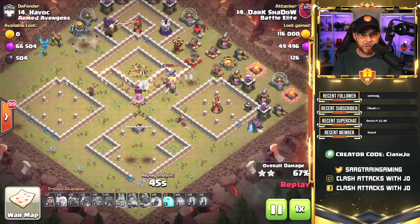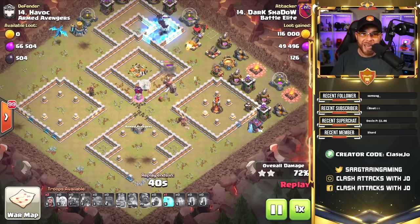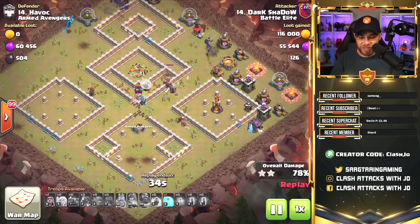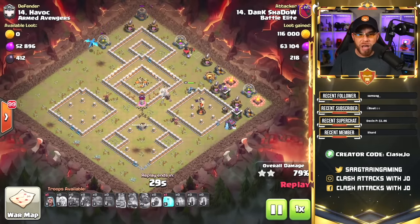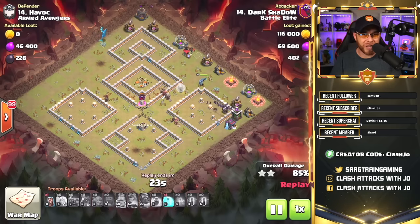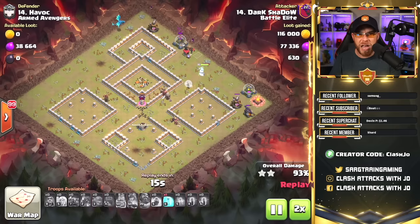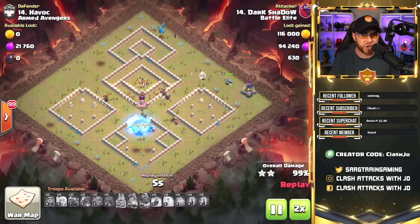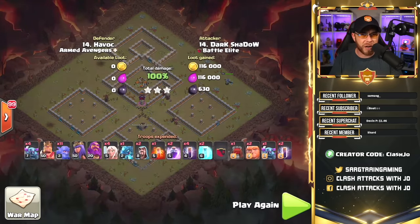As the bowlers die, he'll end up staying with the Archer Queen, shooting whatever she's targeting — in this case the town hall, then the hidden tesla — and eventually he'll venture off and die on his own. One thing to be aware of: when troops are very close together, like in a Queen Walk with the Grand Warden, healers will sometimes transfer over to the warden and not go back to the queen, causing you to lose your queen. The Grand Warden's AI has changed frequently in past updates, so what troops he's supposed to follow may continue to shift.